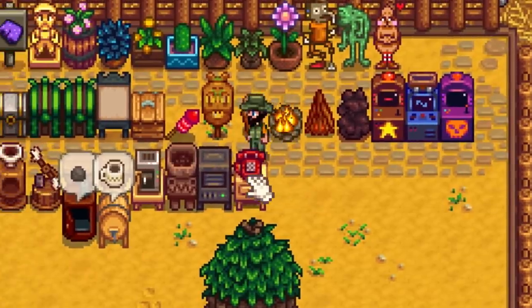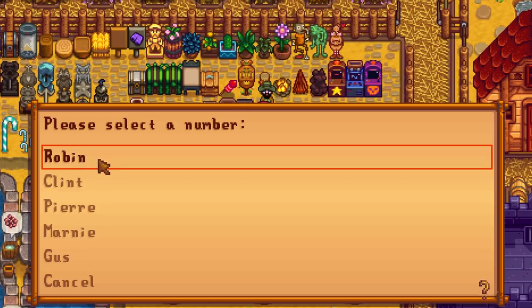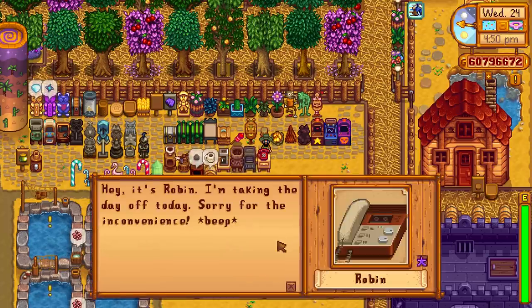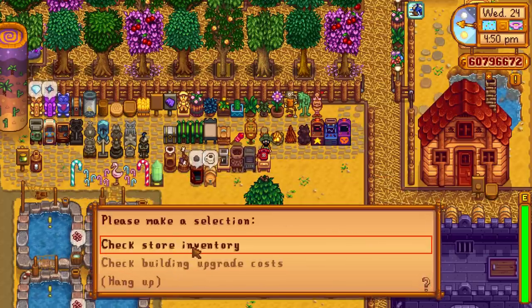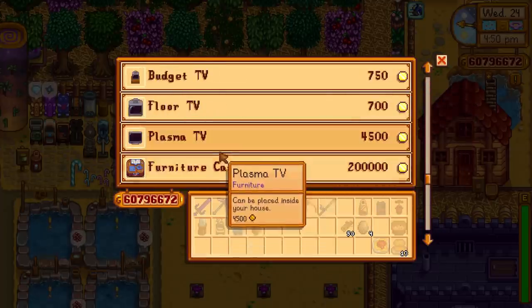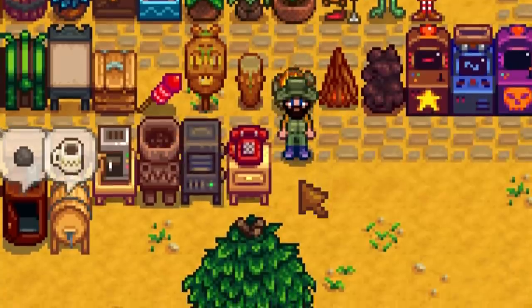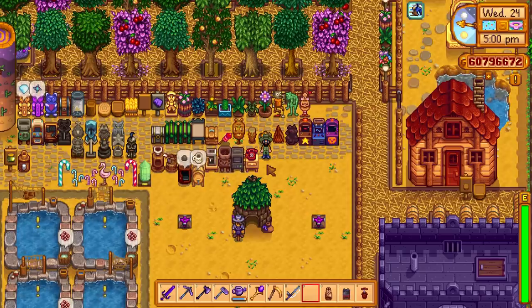The next thing to showcase is the telephone. This isn't necessarily a production machine, but you can use it to call shops to check what's in stock and their opening times. We can literally call Robin right now — she's taking the day off because it's festival day. But you can check store inventories, see what they're selling and the prices, all from the farm, rather than walking all the way to Robin's to check.